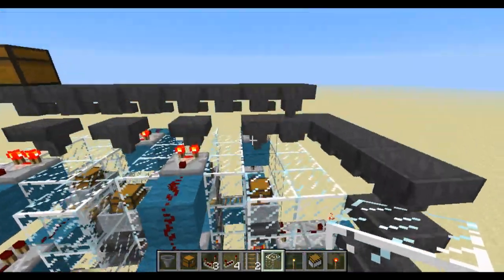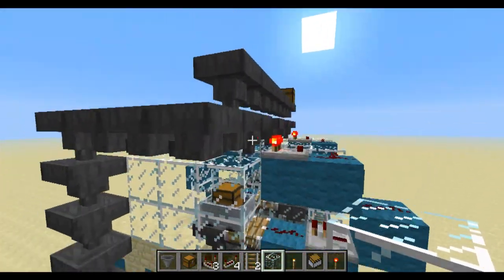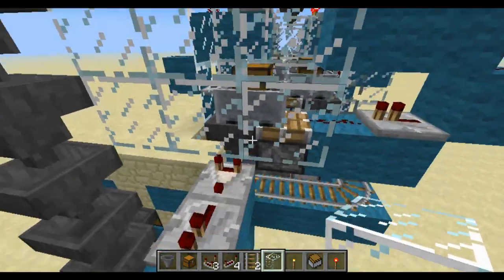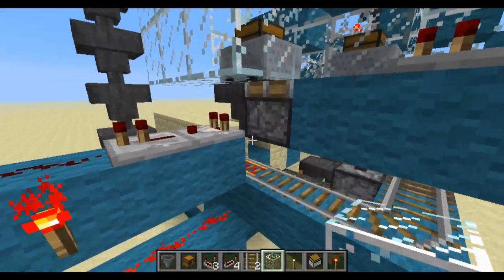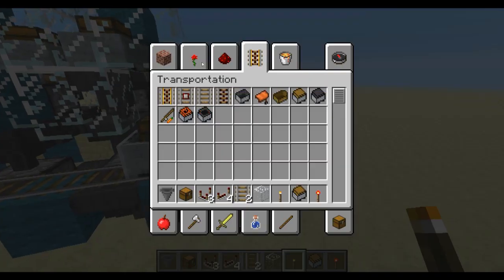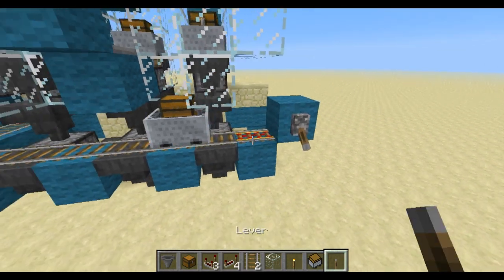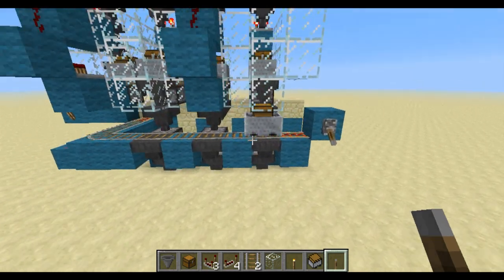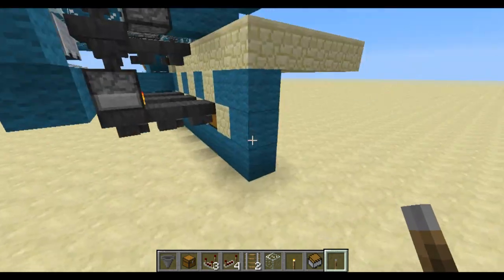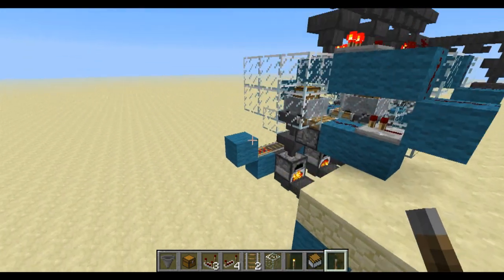Now I'll explain how the coal works. The sorting mechanism is exactly the same. There's this signal strength thing right here, and then the piston pushes it up, the mine cart takes the items and puts them into this hopper. You can hook up a lever if you don't want it constantly going — you can just bring that around to here and flip the lever when you're about to start so that the mine cart will start going. I just have it going all the time because you can hardly even hear it.